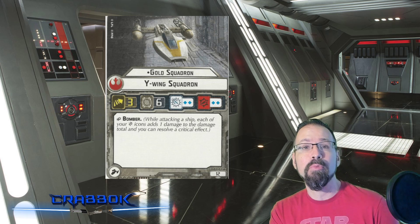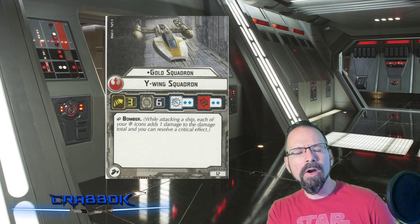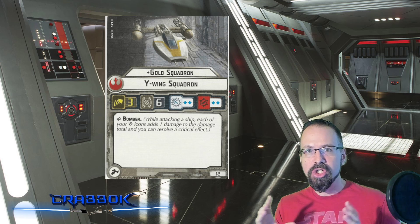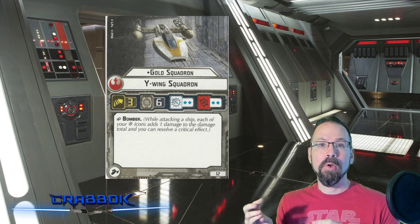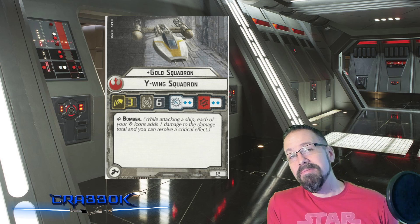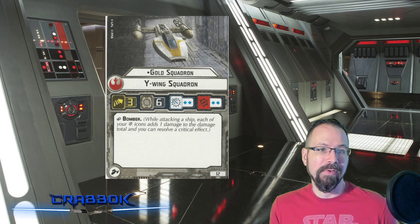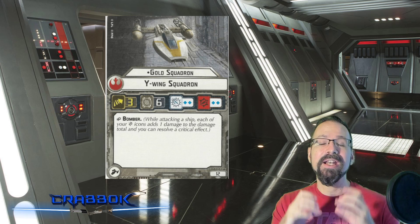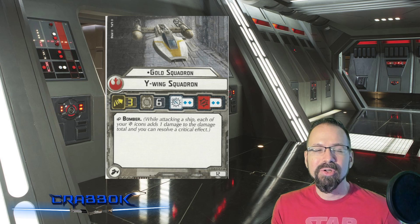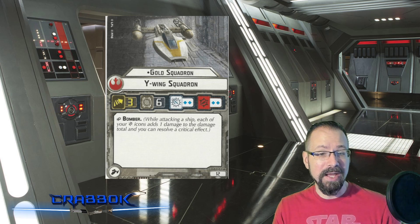Maybe there will be more of these — maybe we'll see generics with defense tokens, and where would that fit in? Is it just uniques with defense tokens, or would generics with defense tokens also count? We don't even know if they're doing generics with defense tokens, but that door certainly exists. Right now, the rule as stated in the interview is unique squadrons with defense tokens. We don't have a new rules reference guide just yet, but the way it was put out, it certainly implies you have to be unique and have defense tokens — both — to count as one of the four.